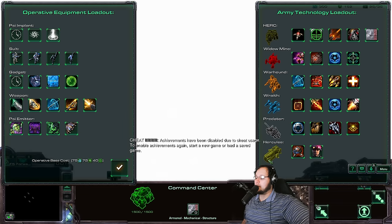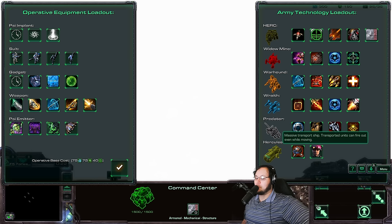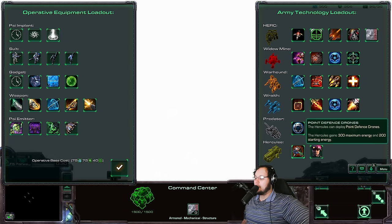Let's look at our new unit, the Hercules. Massive transport ship - transport units can fire out even when moving. We've seen this in other things before. However, it doesn't say that it has a restriction for one, which is very exciting. Hercules can deploy point defense drones, gains 300 maximum energy and 200 starting energy. That's pretty decent.